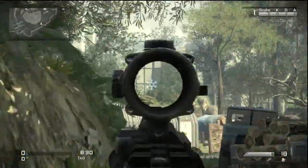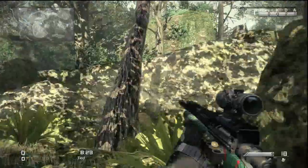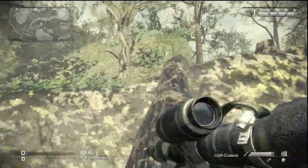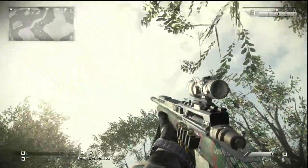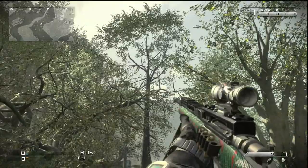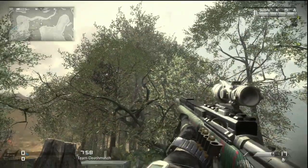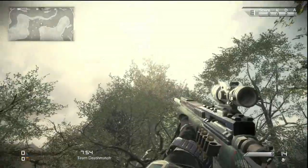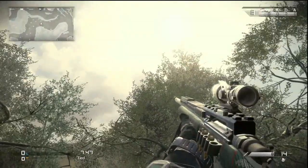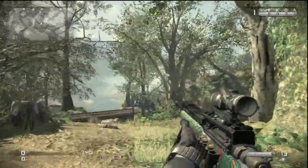Let's switch over to the USR — I threw on the ACOG sight so you'd be able to see it. Some people use the ACOG sight; I haven't really tried it out yet. You can see the camo pretty well. It looks a little funny near where the hand is holding the gun — you can see the grooves from the actual barrel. It doesn't give you a much better view unfortunately, and you can't see the outside of the gun clearly. The MTAR comes out really nice, but the USR isn't quite the best for showing off the camo.